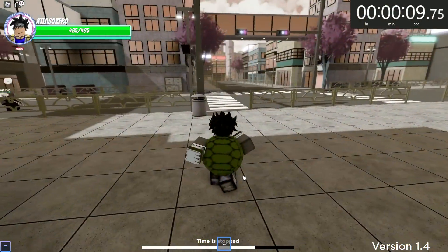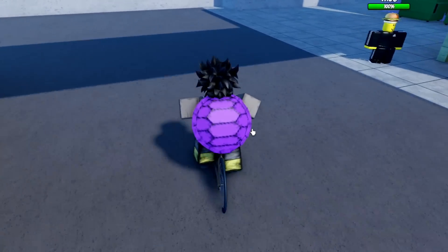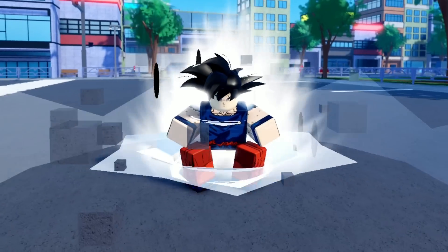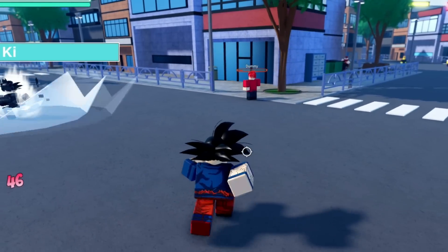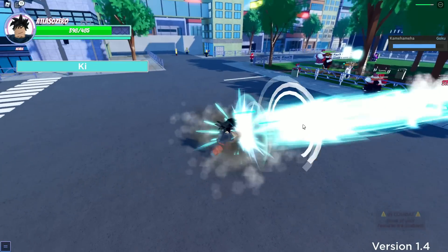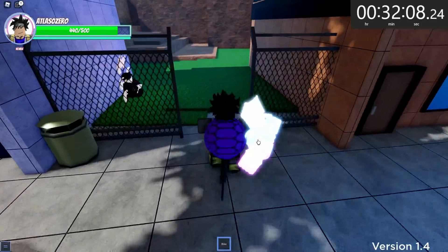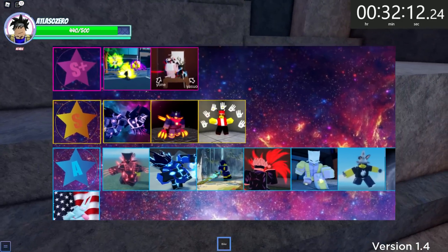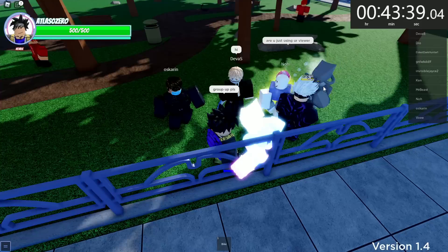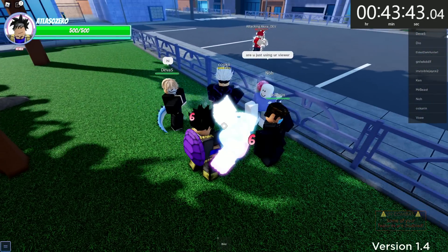Today we come back to A Universal Time, only to speedrun one of the rarest abilities in this game: Son Goku. Not only is this ability one of the rarest in the game to get, but it's also one of the more sought-after abilities because of its pure power. It is literally the first ability on the S+ section of the tier list. And to make this even more challenging, we're going to be speedrunning this ability in a public server.